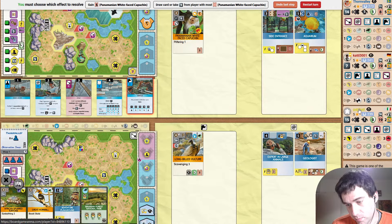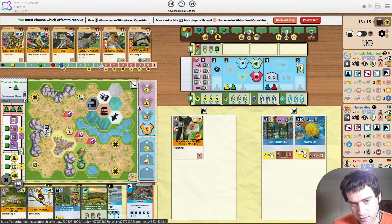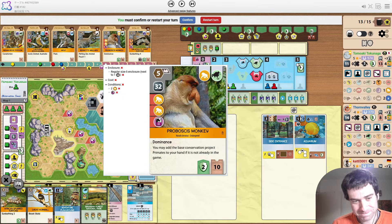Who's getting targeted? Red or yellow can be targeted. I'd target yellow because red's already got their scoring petting zoo animals down. Yellow is pretty close to the reptiles project and Africa — so I think they're more dangerous. They do correctly target yellow, I think.